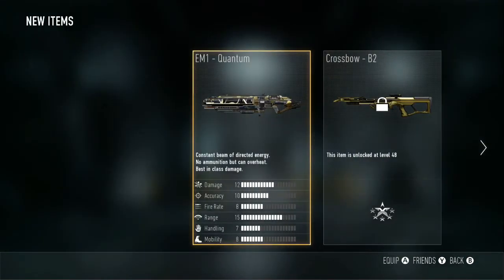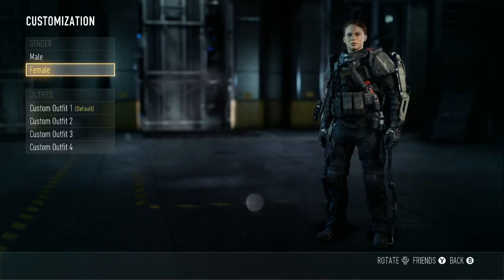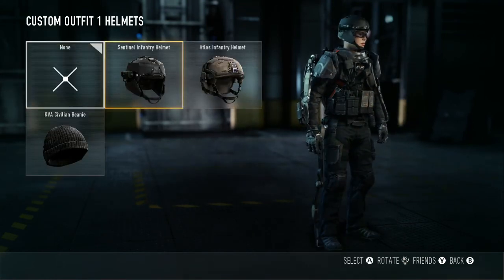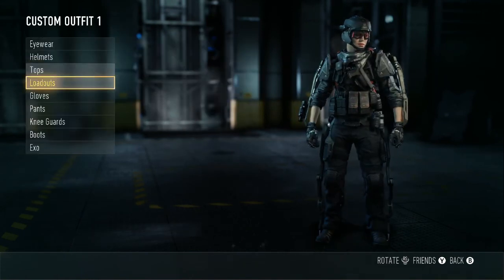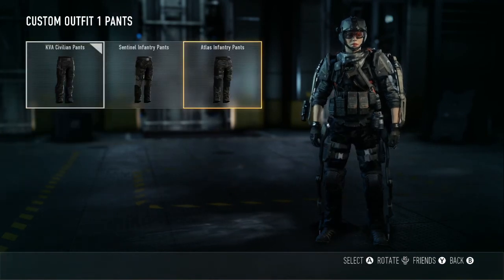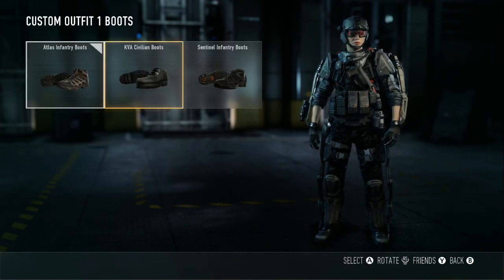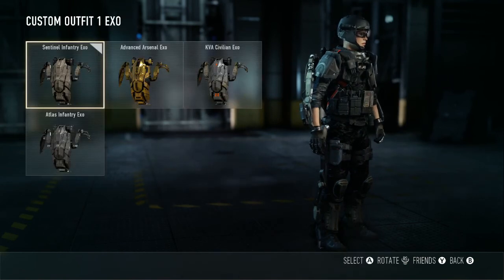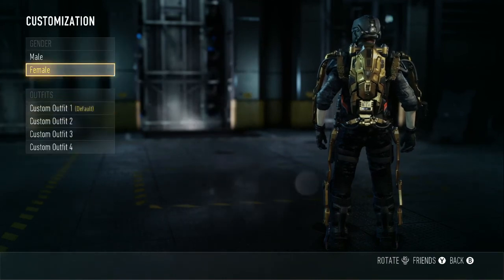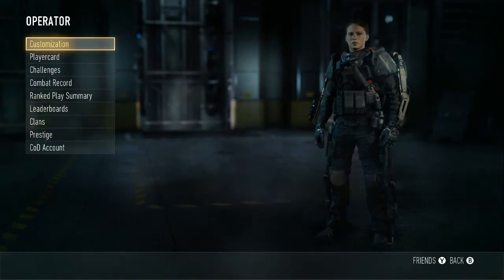Let's go to the operator section - you can choose a class here. You've got all the customization stuff here, which is quite cool. You can take your shimpads and your gold exo - it's called brass or something. You can actually make four different outfits, which is quite cool.